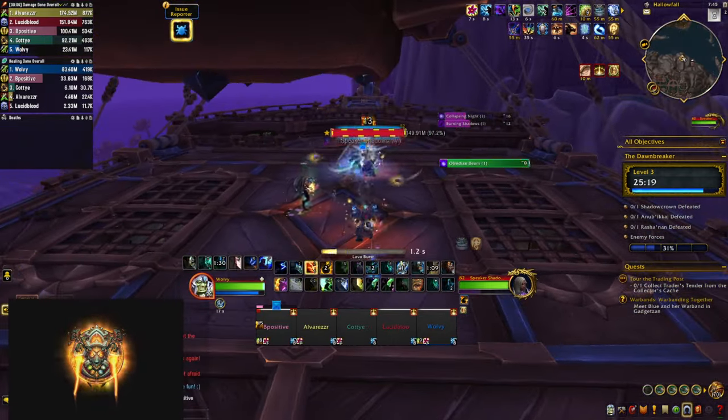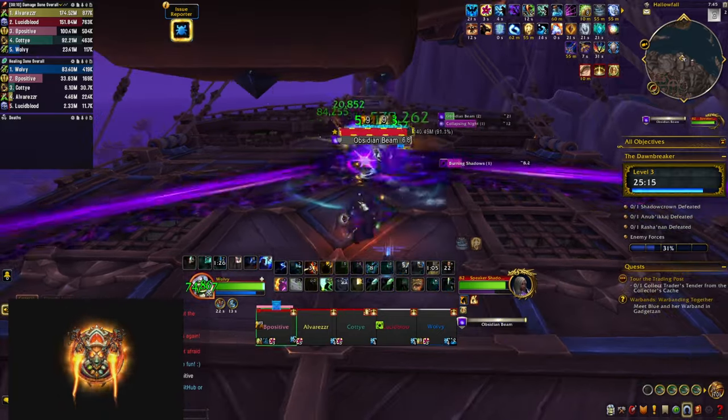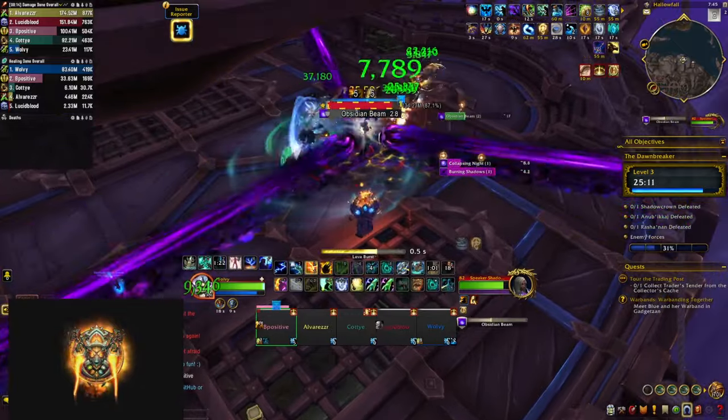The first boss is going to cast a bunch of shadow bolts — simply interrupt those. When he casts Obsidian Beam, three beams spawn from him and start rotating around him, so keep moving and make sure you don't get hit.